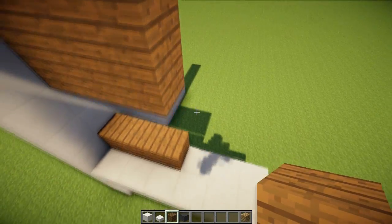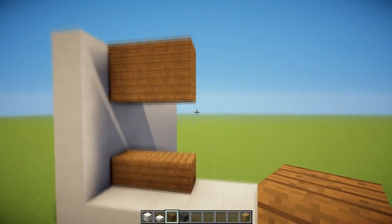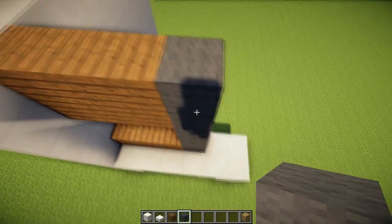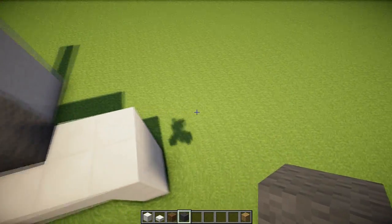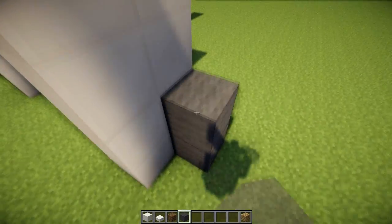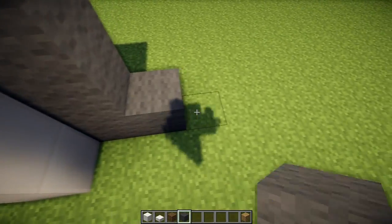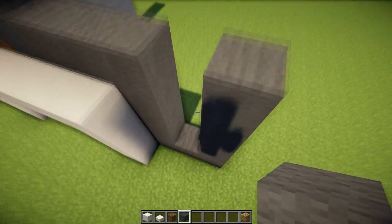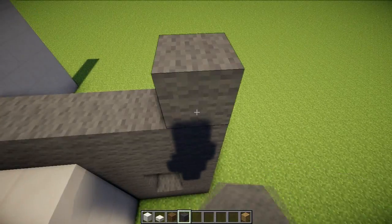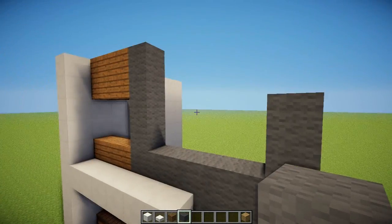This is the second floor of the building and we are going to make it look like this. Then we are going to put some gray wool or gray stained clay, depending on what Minecraft version you're playing on. But if you have shaders and you want to keep on using shaders, you kind of have to use wool, which is kind of sad. Hopefully shaders actually gets updated.